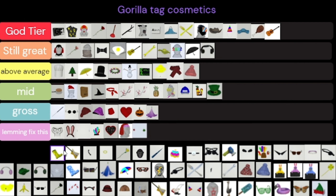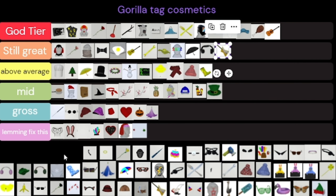The ornament earrings — I despise them. The golden boot is above average — I wanted to get it but eh. The golden electric guitar, because it's playable, makes it amazing — that is Still Great.